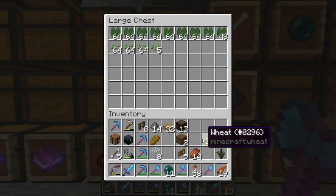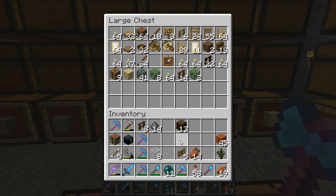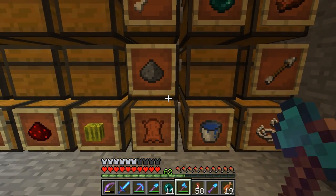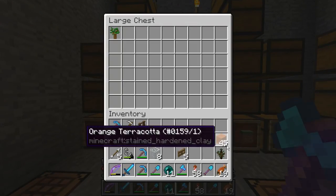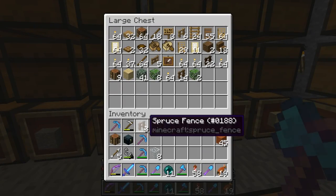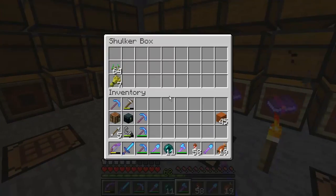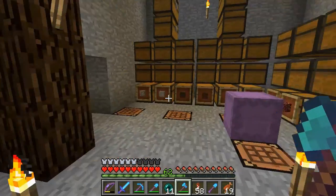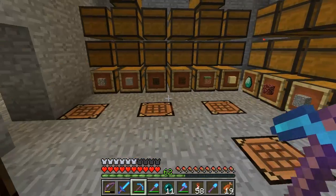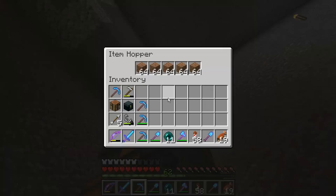So we're going to be building silos today with a fancy little design. Most of the time the silo you've seen is where you build up, put one item into each one — very easy, very simple. But I think silos are very underrated. A lot of people think the shulker box storage system is fantastic, but I want to use my shulker boxes for when I go out mining and traveling. That's why we have as many resources as we do.